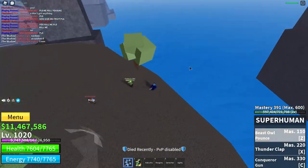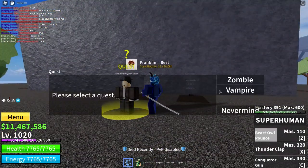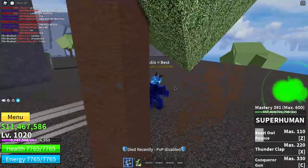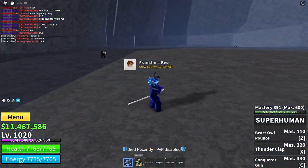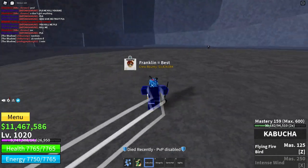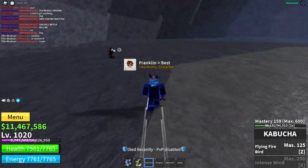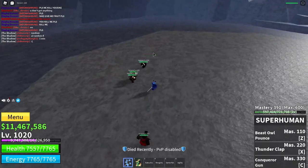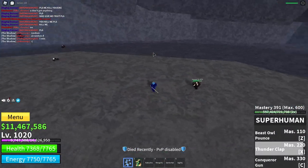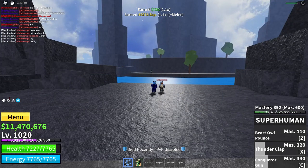Once you're level 1001, get the next quest — the vampire quest. Come over here; they're all in here. I just usually gather them up with a gun — my gun's the Kabocha. Gather them all up, then smack them until they die. Once you've killed all of them and you are level 1028, move on.